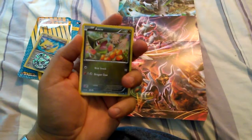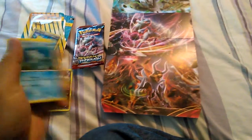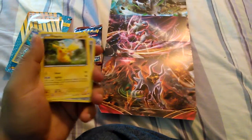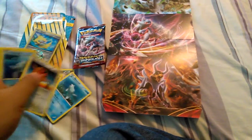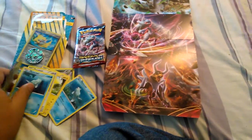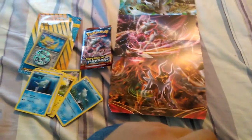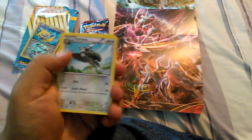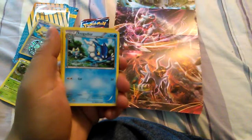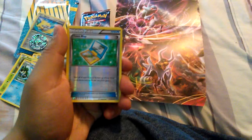This is the first card. My first card is Axew, Remoraid, Pikachu, Hoothoot, Remoraid — I got two Remoraids, different arts — and a Pinsir. Starmie. Frogadier. Another Frogadier, I have two of those already. And my reverse holo is Togedemaru.